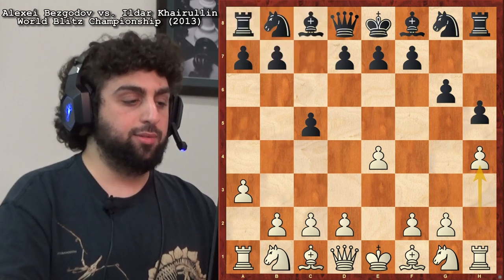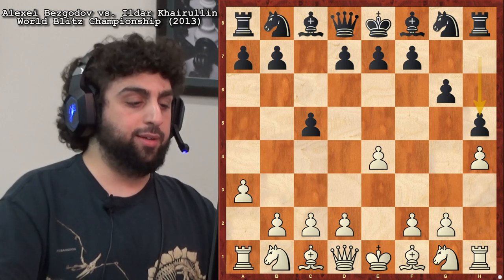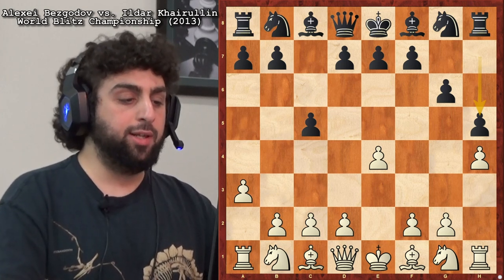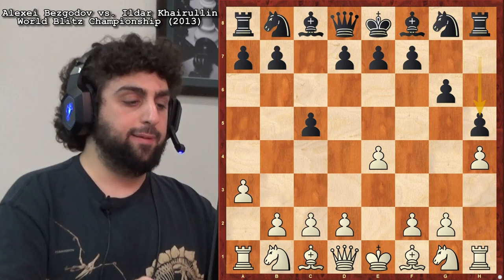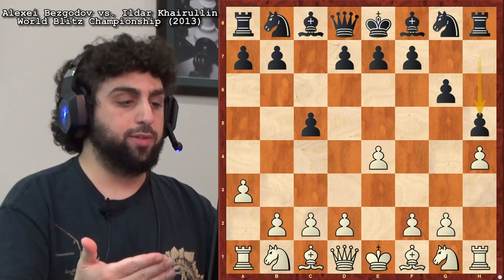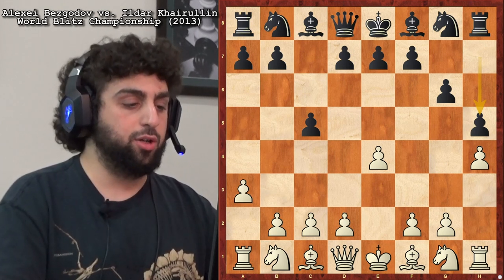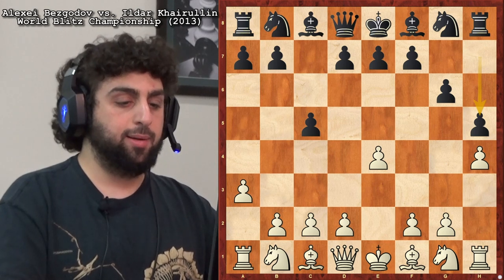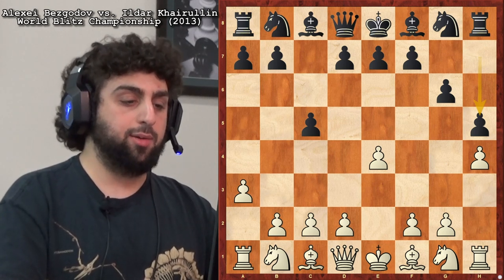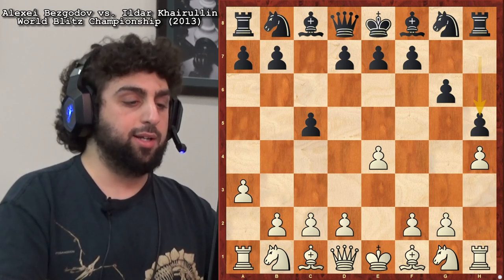H5 is not a bad move either — I don't want you to think h5 is bad. He's faced that as well in this position. I think h5 is the most logical way to meet the h4 pawn push, which we'll see in other variations as well. Sometimes people play h6 — I don't think that's as good. I'll talk about that when we get there. H5 is the most common reaction you'll find if you play this with White.